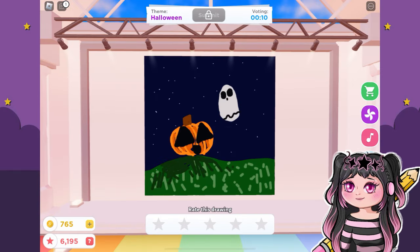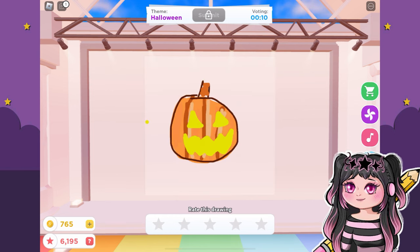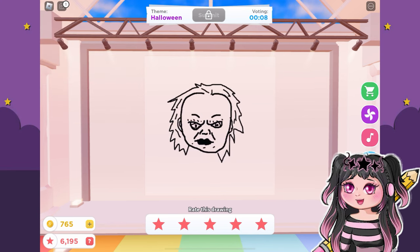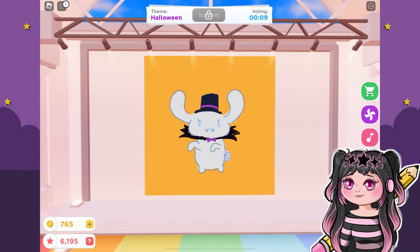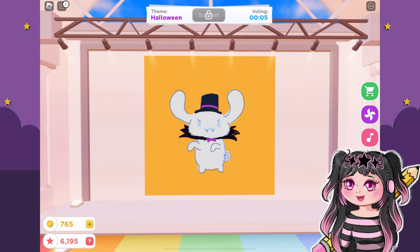Just a scribble — that gets one star. This one is so good — five stars. I love the shading, so cute. Oh, this is a really cute jack-o'-lantern too. Oh my gosh, this Chucky is so realistic — five stars. Yes, we have the Scream. Here's mine. That was a really tough round. I don't know if I'll make it in the top three. Fingers crossed.